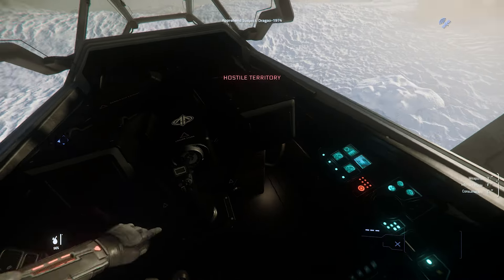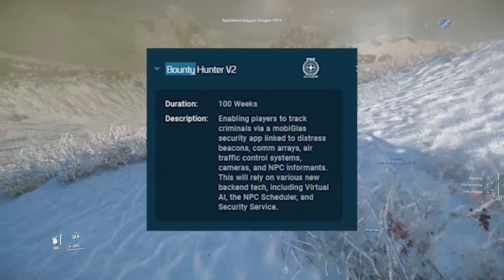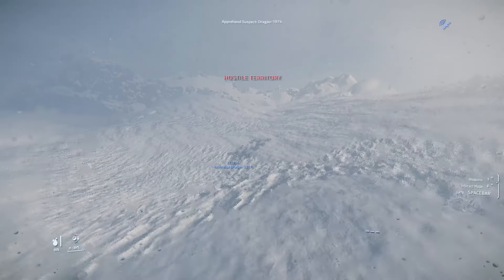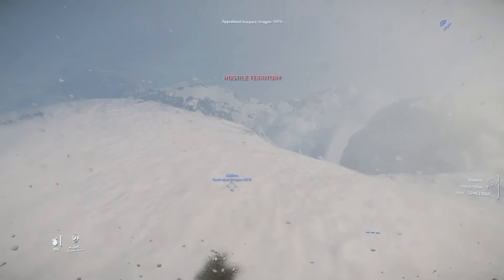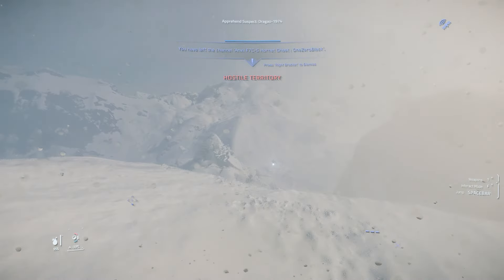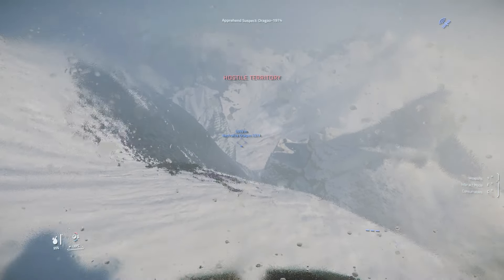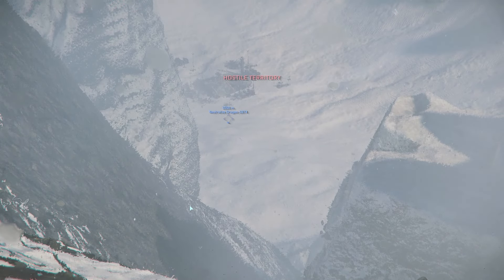We know that Cloud Imperium are going to improve the current system — they've had bounty hunting v2 on the road map for a long time. It says all these things about how you're going to have to track people through monitored systems when they use the mobiglass, when they use a terminal, or if they walk past a camera connected to the network. These are going to be really cool improvements for bounty hunting in the future. Hopefully with 3.23 we'll see the mobiglass and UI improvements that form the back-end systems for bounty hunting v2.